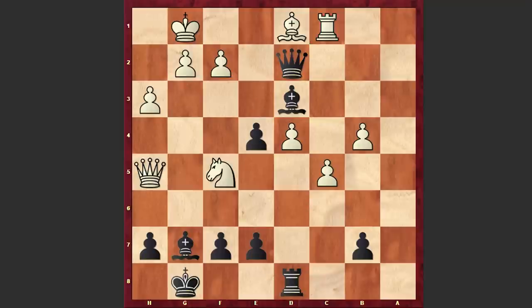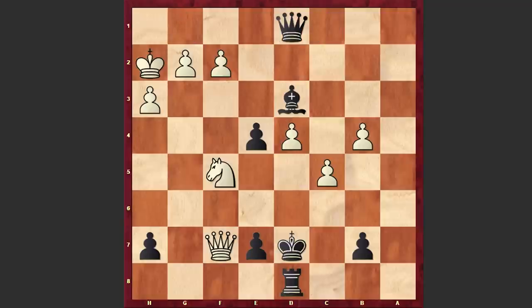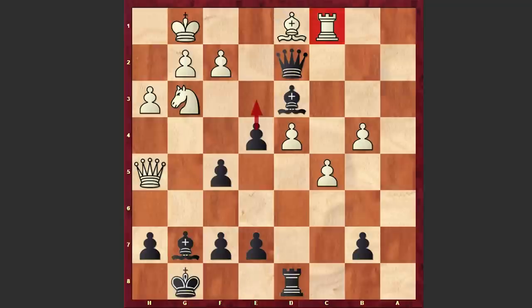Nxf5 was played — a cunning move. Now Qxc1 can't be played because in this case white can gain advantage. If Kf8 then Qxg7 is coming, and then Qg8 followed by Qxf7 — a very tricky line that favors white. If you win this bishop then simply Kh2, and if Re8 then Nd6 is coming — white is doing great and black is in trouble. That's why after Nxf5 we have the powerful e3 move.